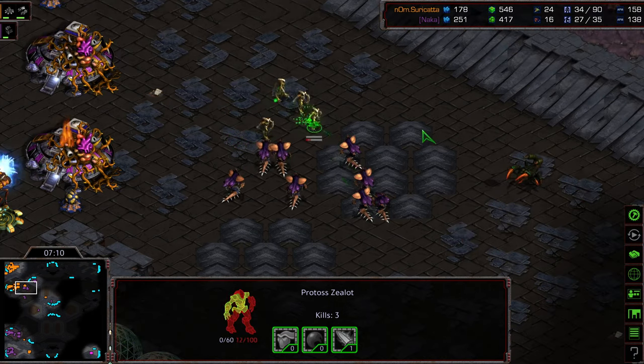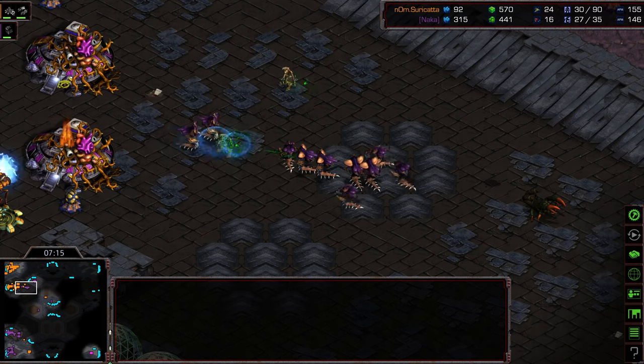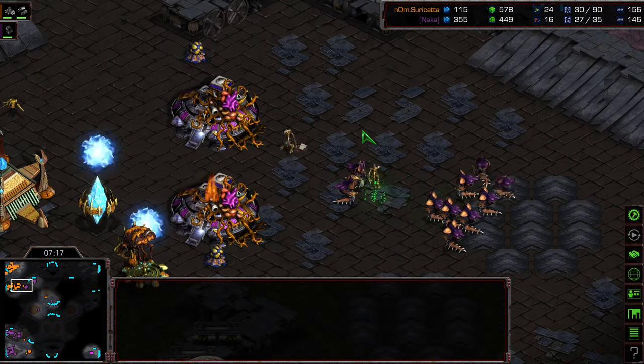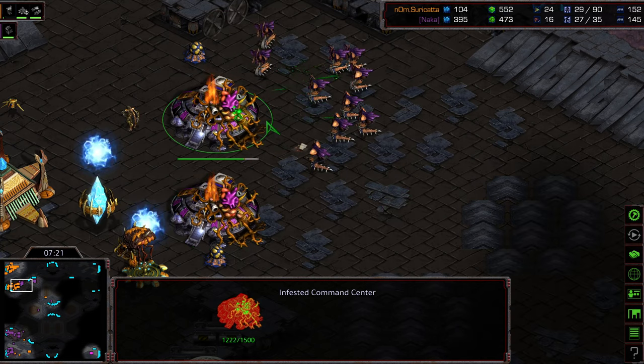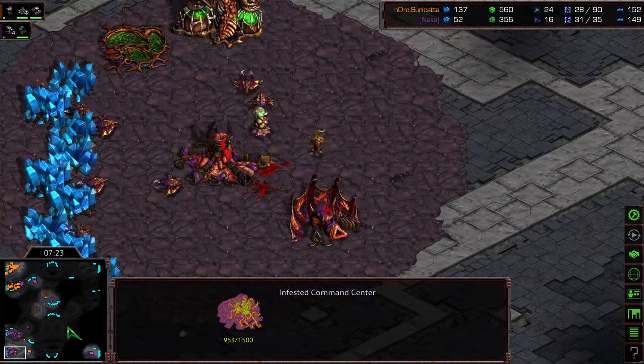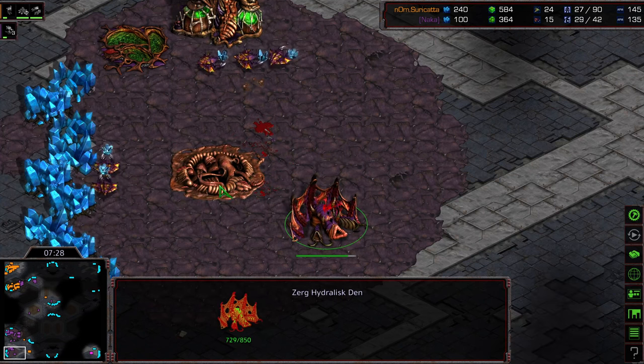This is a big grouping of Hydralisks and they do have that speed upgrade. Naka now outproducing Surikata. This is enough of a bridge gap though that it's going to take a while before they can get right on top of those cannons. That Infested Terran is blowing up the hatchery at the main, which is definitely going to stifle Naka's economy. But Naka still has a second base.